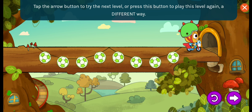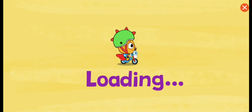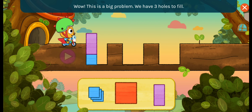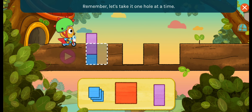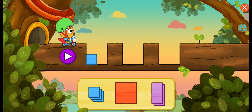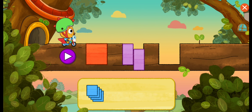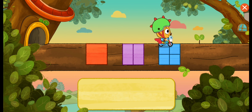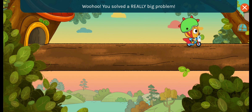Or press this button to play this level again a different way. Wow, this is a big problem. We have three holes to fill. Remember, let's take it one hole at a time. You can take out shapes you don't need. You solved a really big problem.